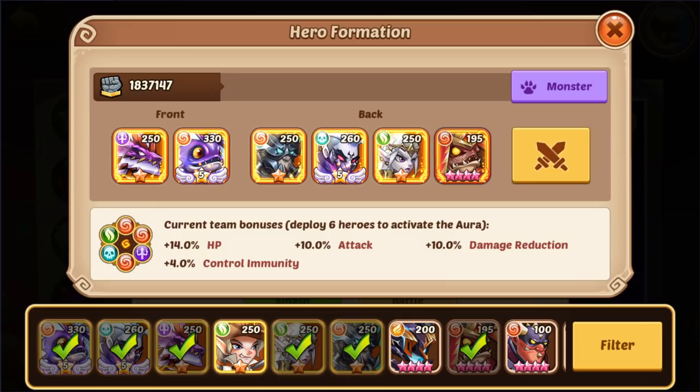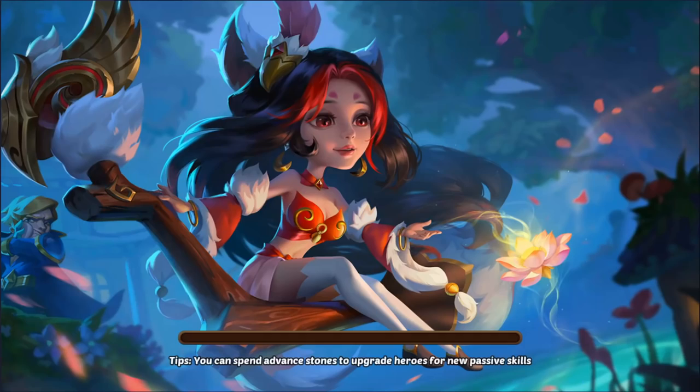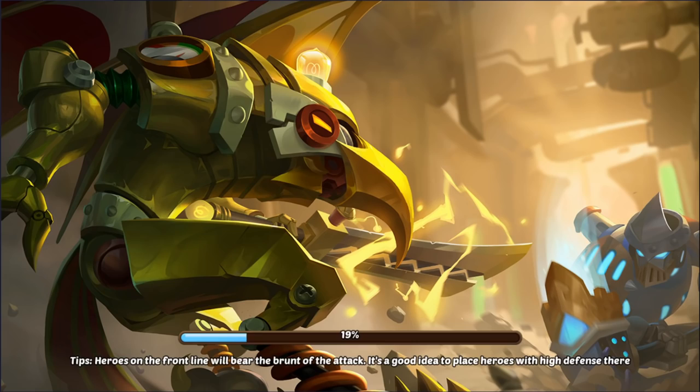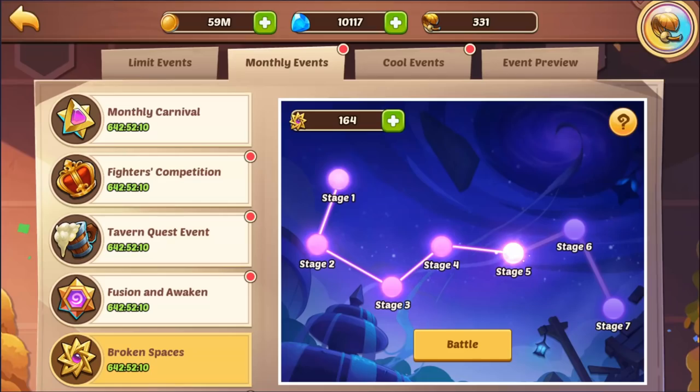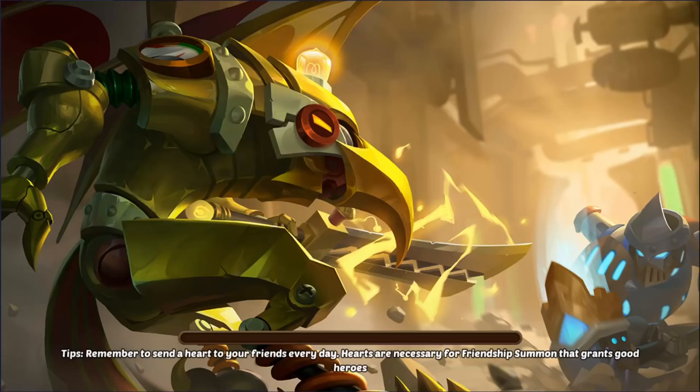Another 6 billion — 7.7 there, doing pretty good. I think you're going to have issues on Broken Spaces six and seven. 5.2 there. 11 billion there — very nice. Another 6 billion.